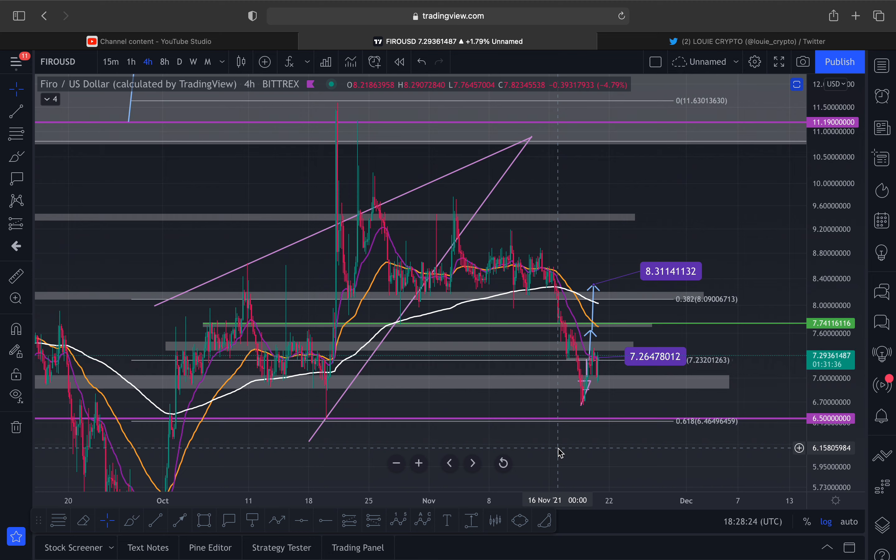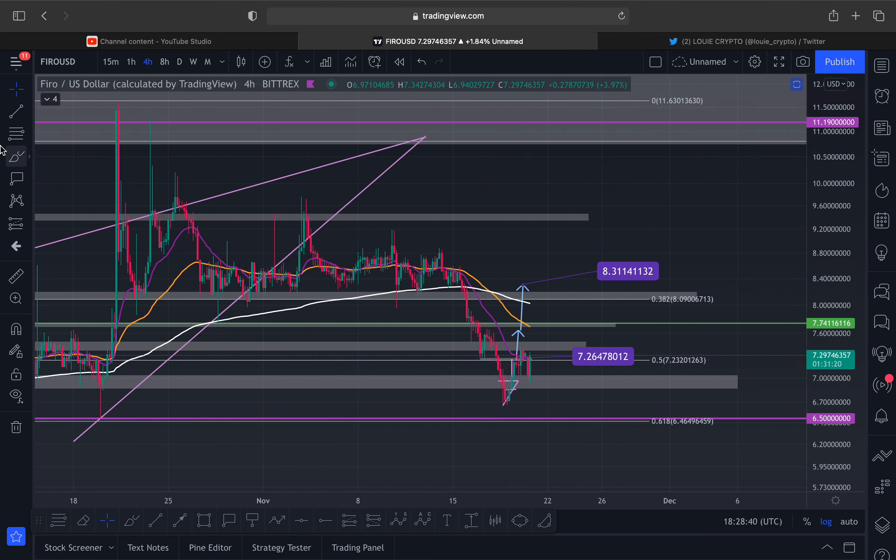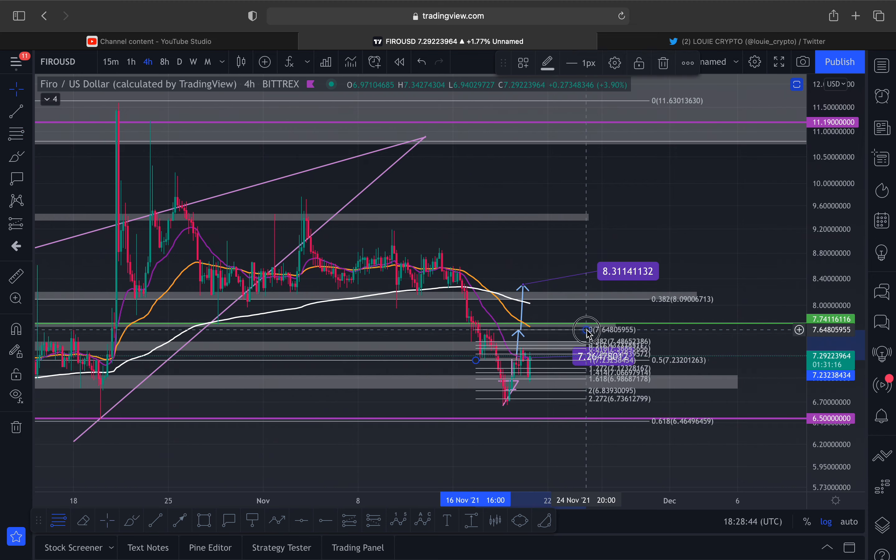So obviously as you know we had this massive rising wedge with a target down at the bottom of the wedge at this area — not a single location, because where the bodies are and the wicks — so that's around seven dollars to six dollars eighty-five, which we had a nice bounce from. We went down a little bit lower, but I gave you that target anyway out of this Fibonacci retracement.